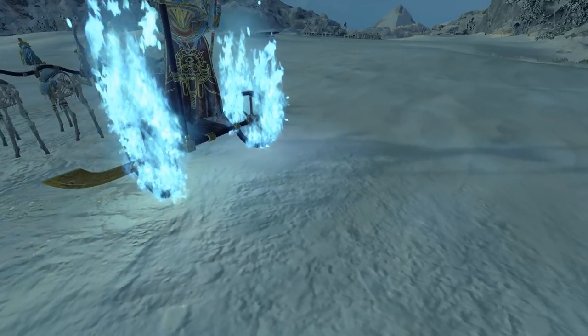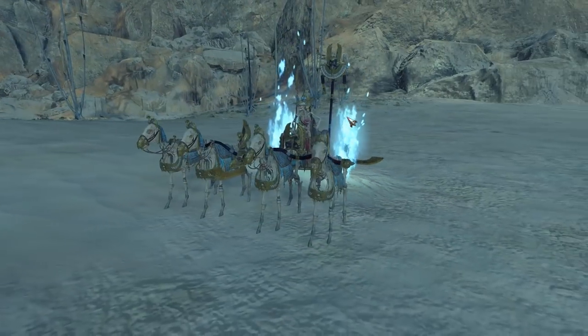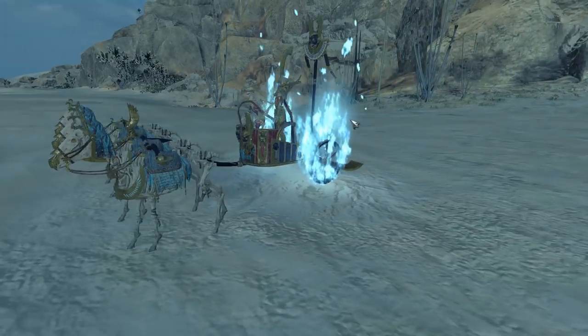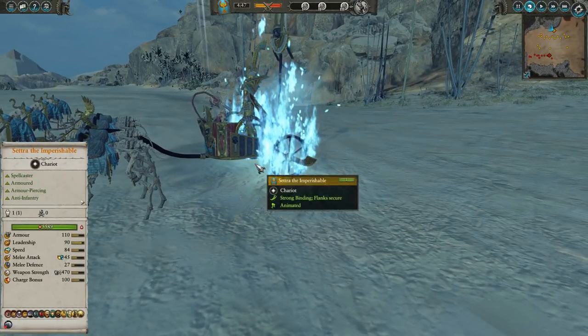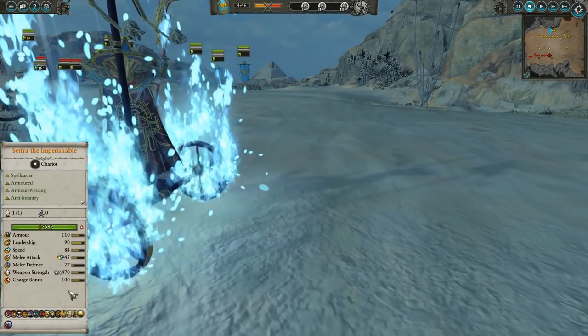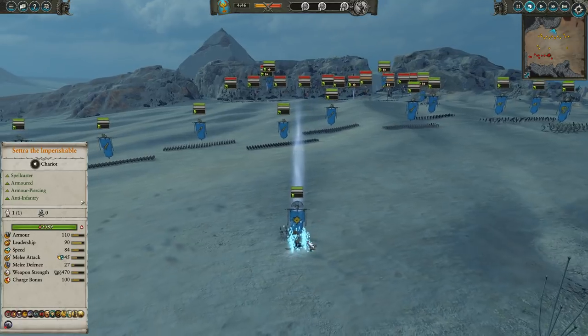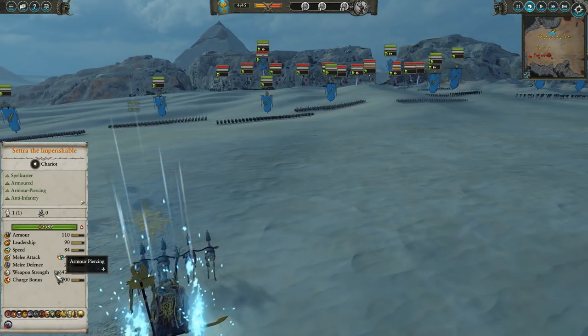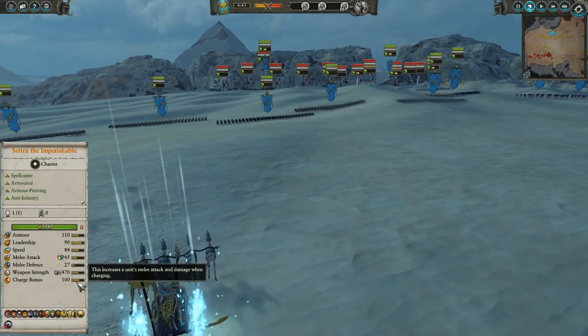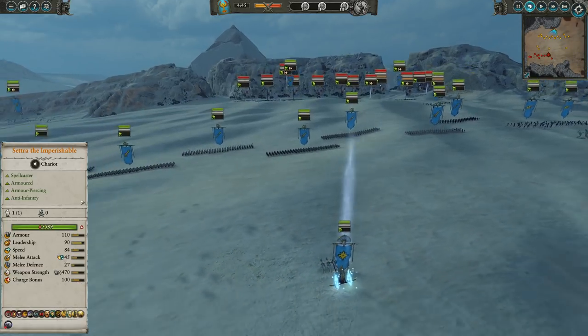Quite the snazzy chariot with its blue flaming wheels pulled by four horses, and Cetra looking regal as ever. You don't get to see the Chariot of the Gods too often, mainly because it's objectively worse than the War Sphinx, but I decided to bring it in this matchup just for a bit of fun. It does flaming magic damage, or piercing anti-infantry with a 100 charge bonus, which is probably its best feature. That 100 charge bonus is definitely pretty legit.